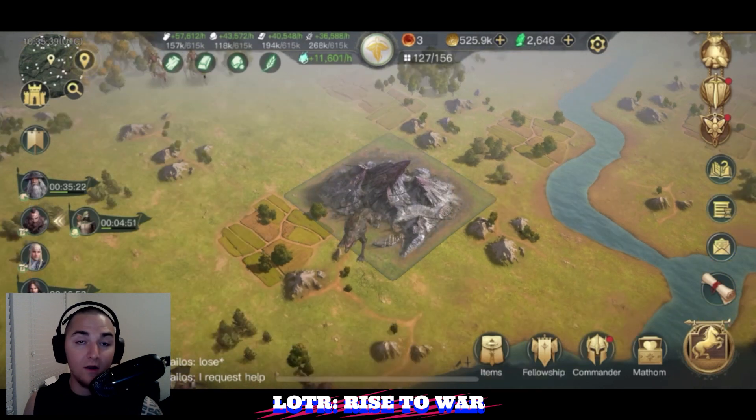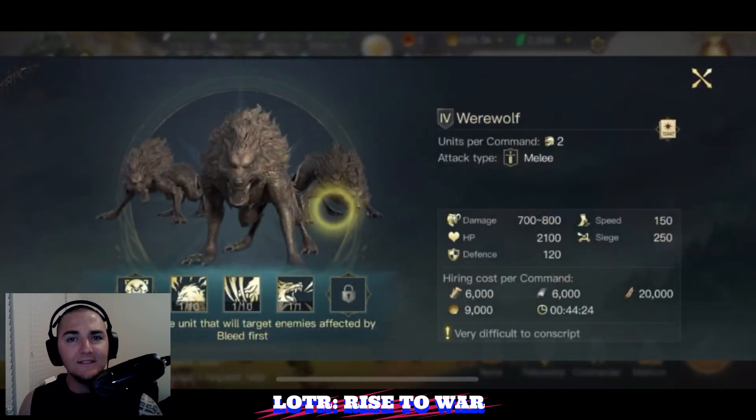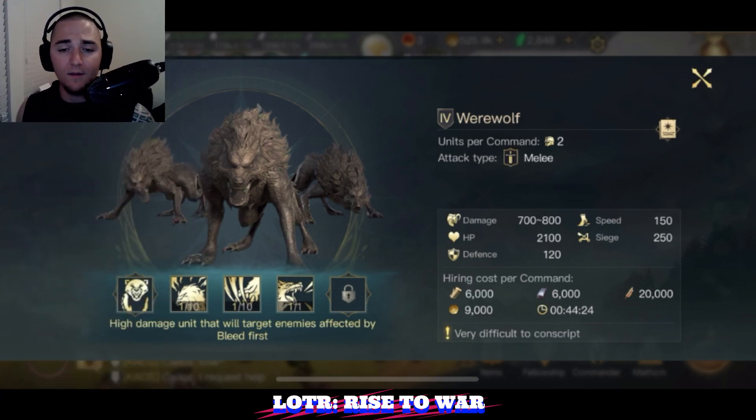Once you are able to locate a werewolf camp, you're going to go ahead and click on them like this. Click on them and it's going to bring up their unit selection menu. Let me move my face out of the way so you can see better.